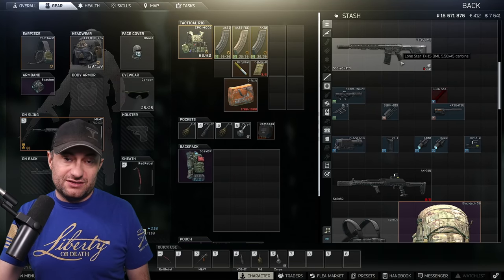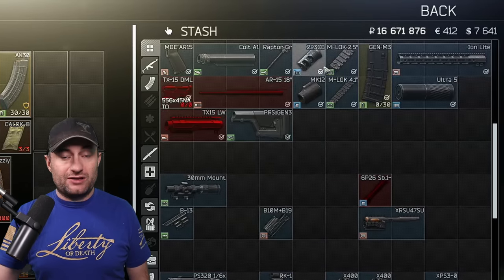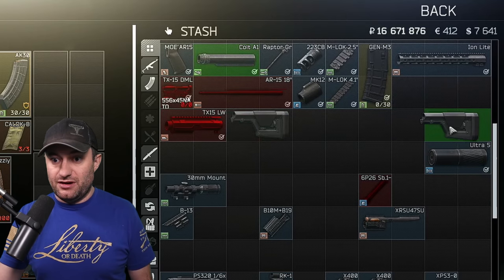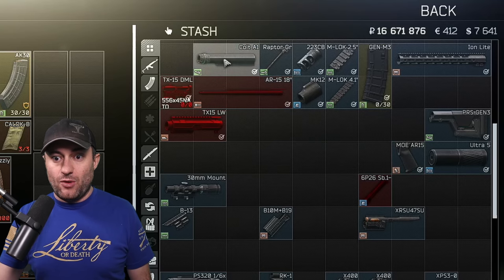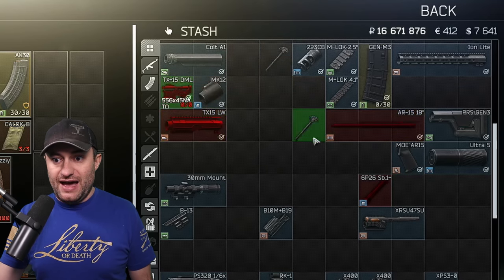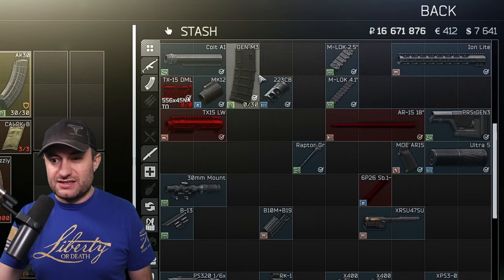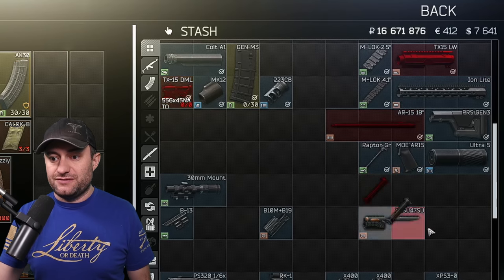We're going to make about 250,000 on this, and I'll show you how. First, disassemble it and sort out the parts you should sell versus not sell. The suppressor is obvious. The PRS Gen 3 — keep that. We're going to vendor the Colt, but the MOAR-15 and the barrel — sell those. Everything else over here you should be listing on the flea market.